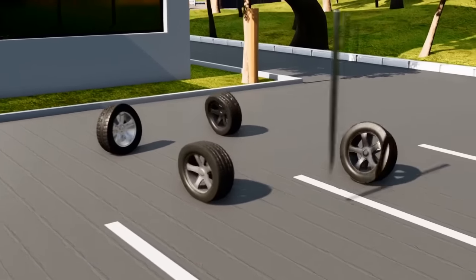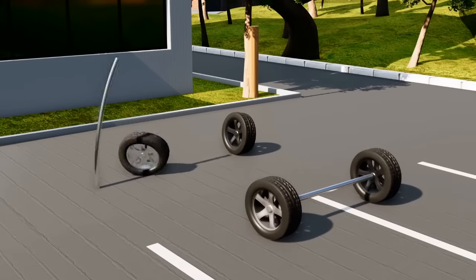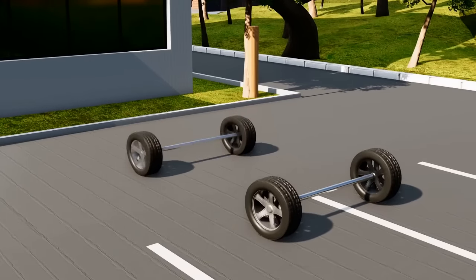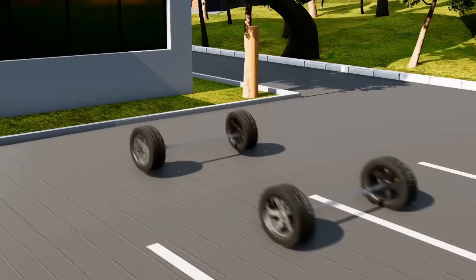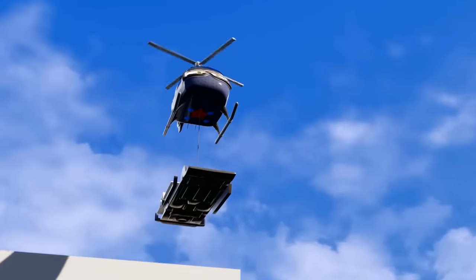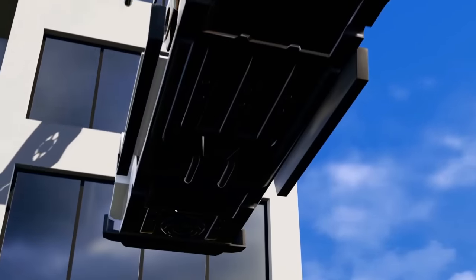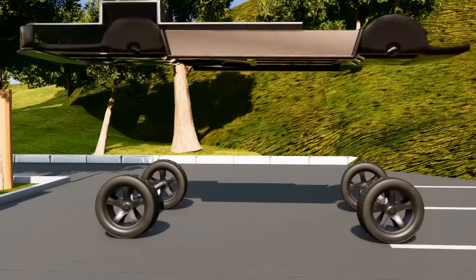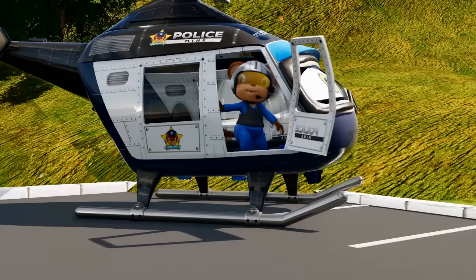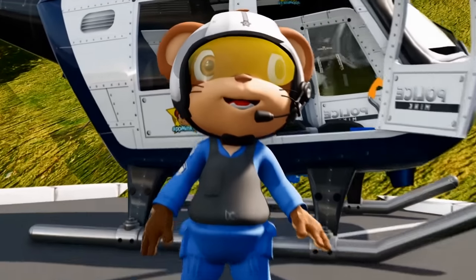First we start with the wheels. Now we need some axles. That looks better. The axles go from wheel to wheel. And here's Mink to help out! Great work, Mink! That looks great.